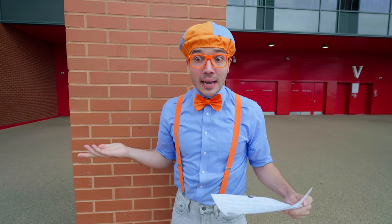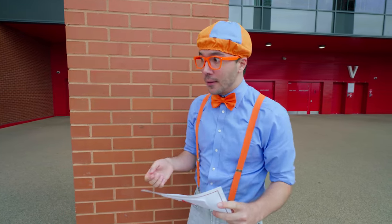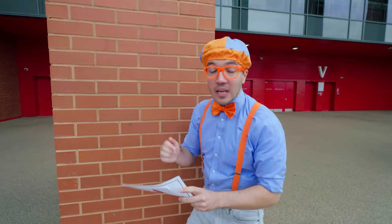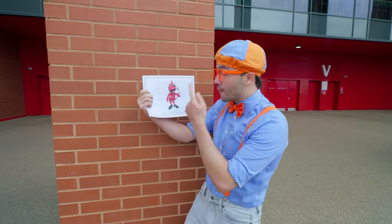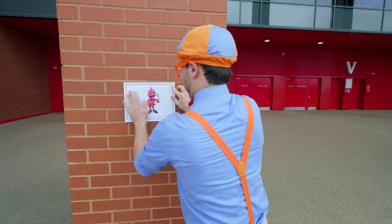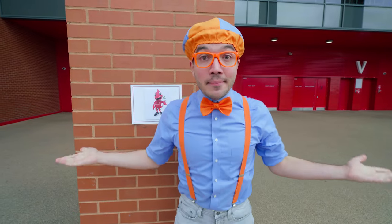Mighty Red is waiting on the field for us, and he's going to teach us how to be a mascot. But wait a minute, I don't know how to make my way to the field. This is a pretty big stadium. Maybe we go inside and look for the clues. We can follow the clues to Mighty Red!